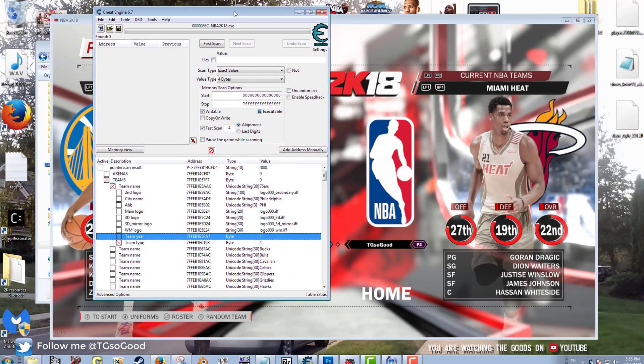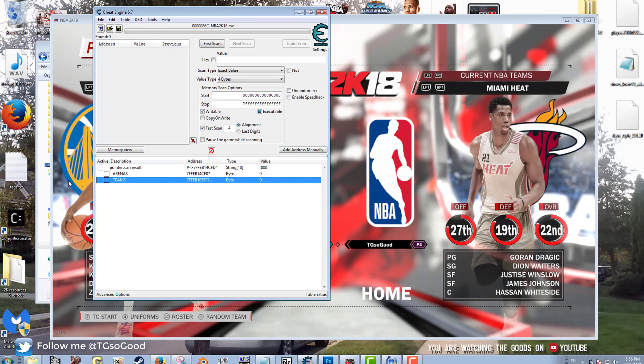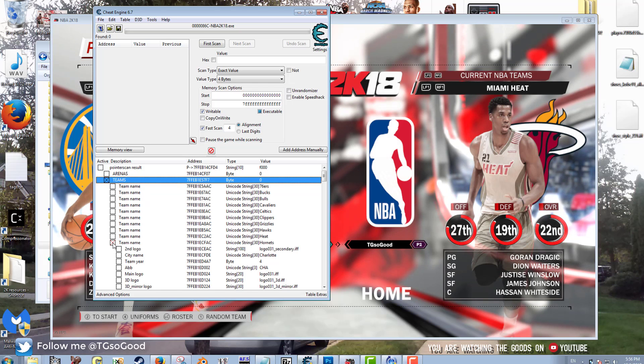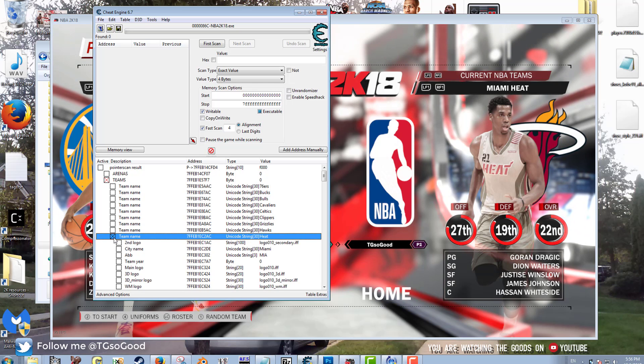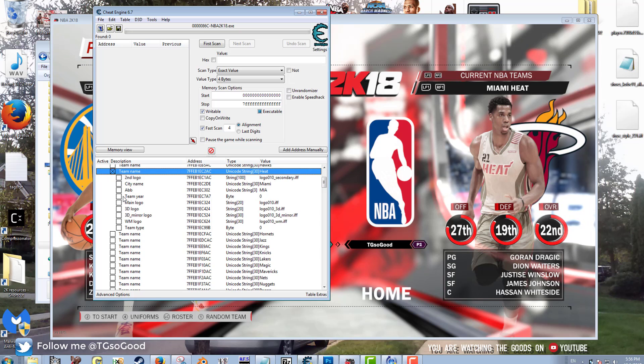I'll pull up Cheat Engine — this is the same cheat table I made a video about earlier that unlocks the hidden arenas. When you pull this up, you'll want to find the name of the team you're looking for. The first set of names is always going to be for the current team, so we search 'Heat'. Then we go to team year.